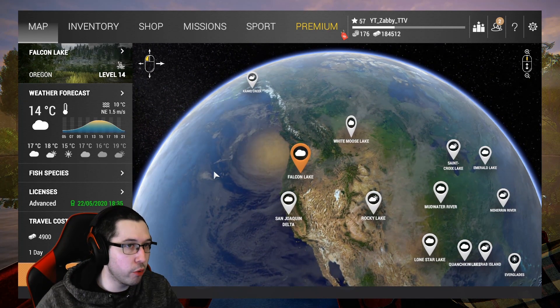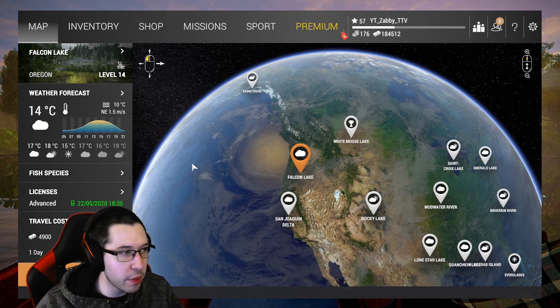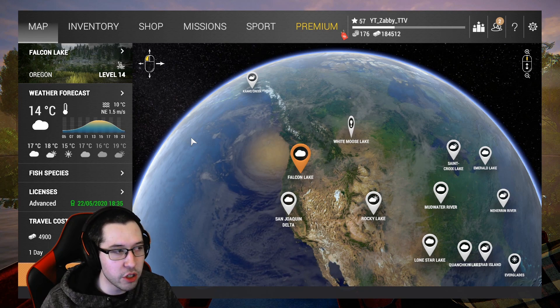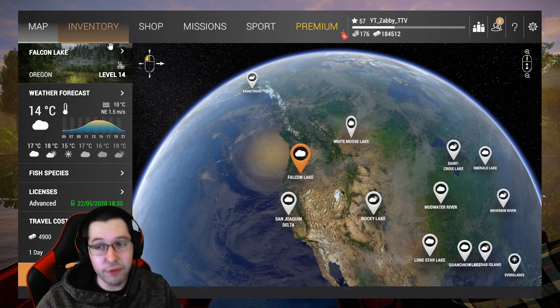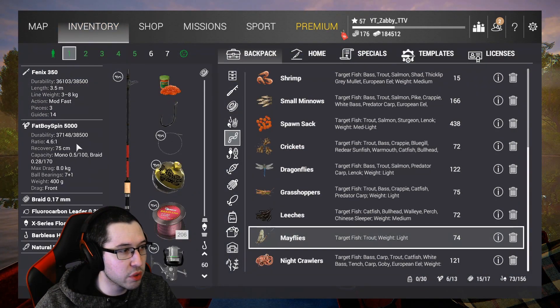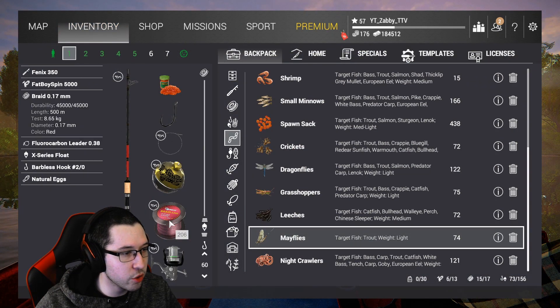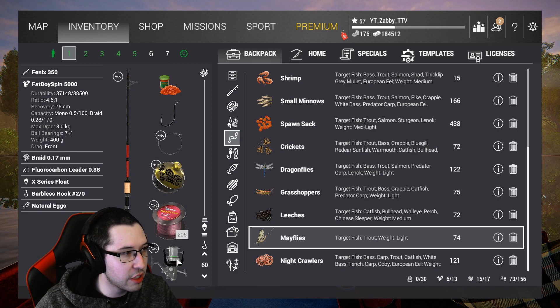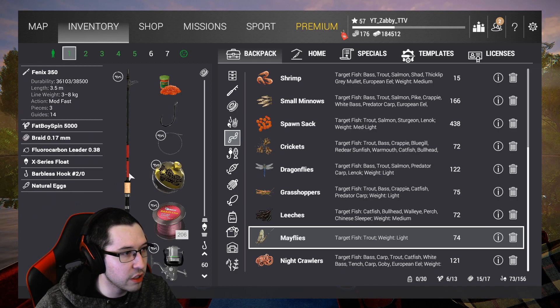Now I am overleveled for this by quite a bit, but if you guys are just trying to go here, I'm going to teach you guys how to set up a rod that you can use to come here. So I have two different setups here — a float setup and a lure setup. My float setup is a little bit overpowered: 8 kilograms test, 8.65 kilogram line, 8 kilogram reel, and an 8 kilogram rod.